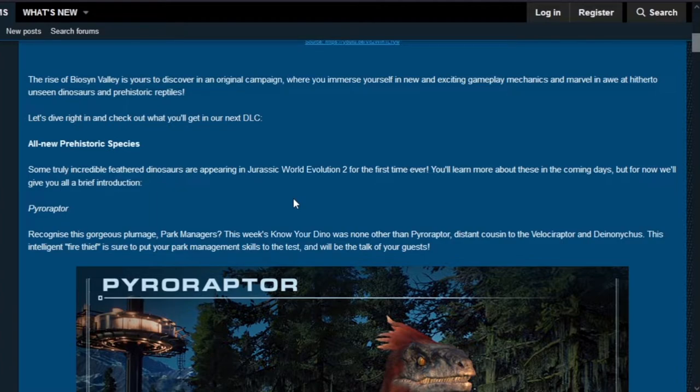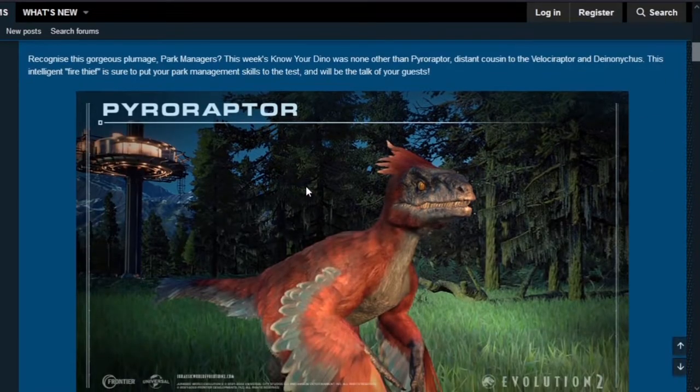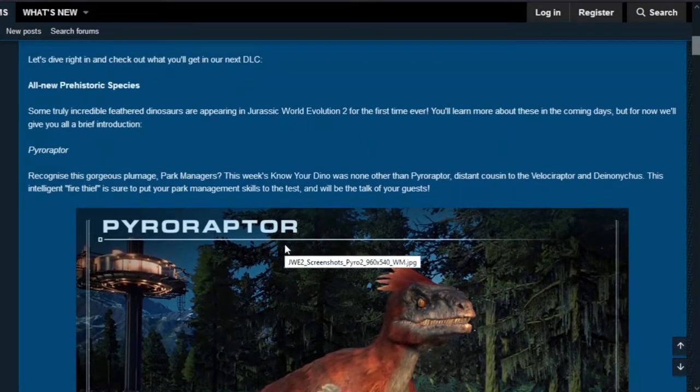All new prehistoric species — some truly incredible feathered dinosaurs are appearing in Jurassic World Evolution 2 for the first time ever. First up: Pyroraptor. Recognize this gorgeous plumage, park managers? This week's 'know your dino' was none other than the Pyroraptor, which falls into the velociraptor family.